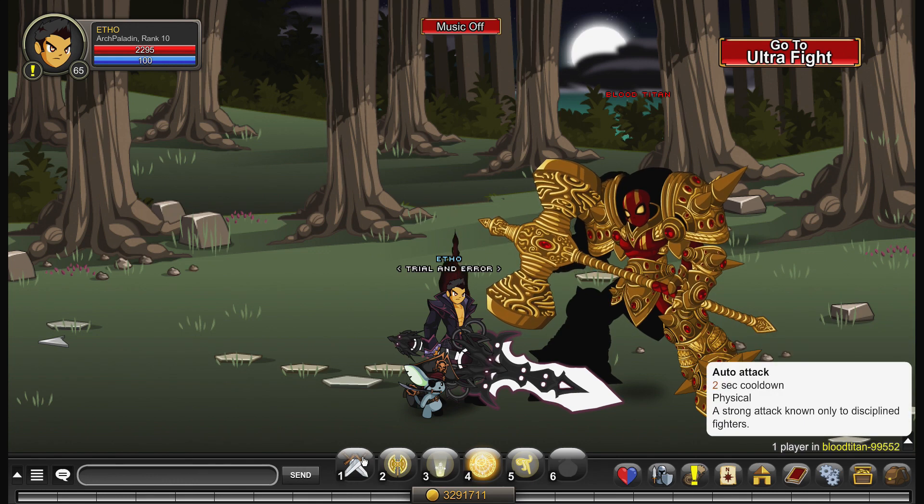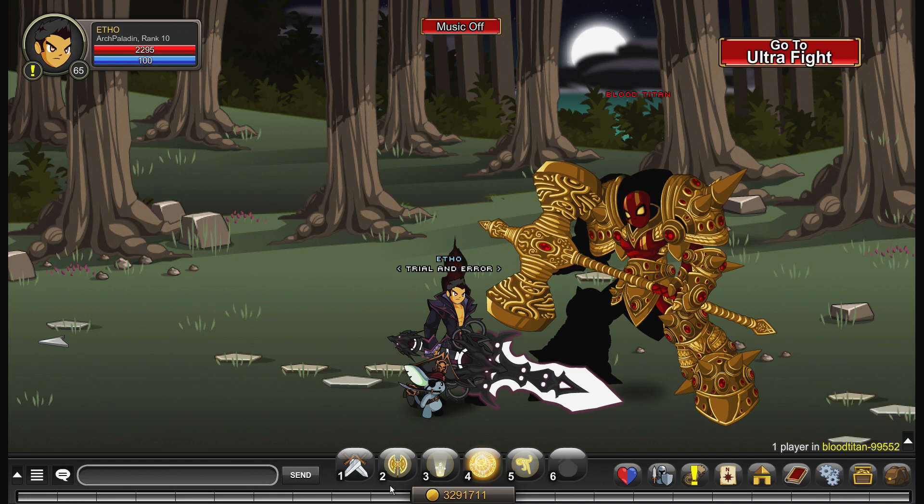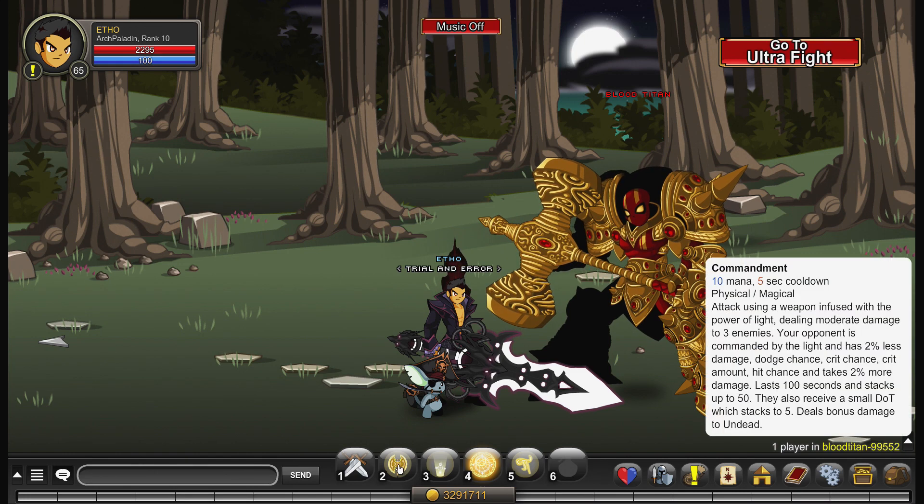We have just a standard auto attack for your auto attack ability. As for your first ability, we have an ability called Commandment — it consumes 10 mana and has a five second cooldown. This is pretty much your stack ability. You want to keep stacking this throughout your boss fight. This is a solo-in class, so I would recommend you just keep stacking this.